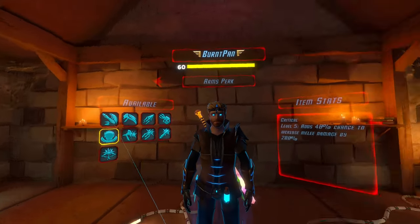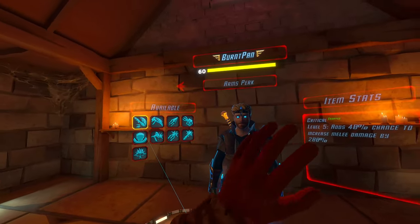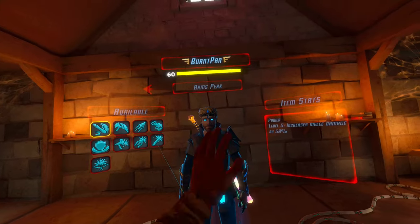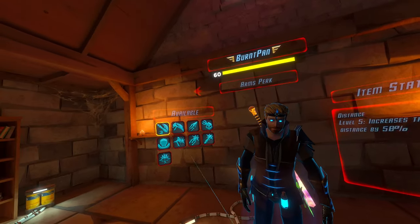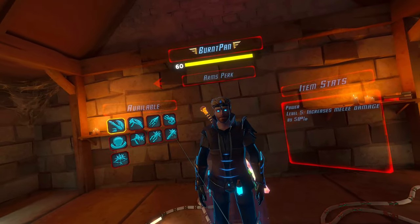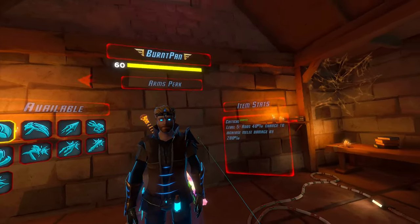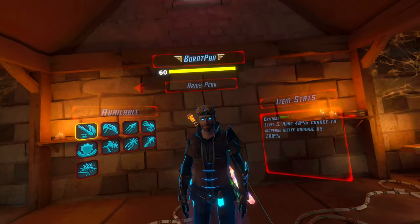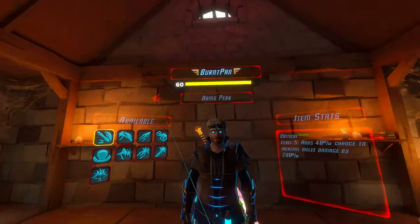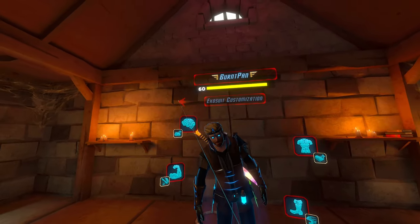So I'm going to go with the critical perk: 40% chance to increase melee damage by 200%. I think that's better than the power perk — increase melee damage by 50% — but I haven't done the math on that. I would assume, because you get this at a later level, that it's better overall. If you end up hitting something 10 times, probably more chances that critical does better. But if anyone knows for sure or has done the math, let me know.